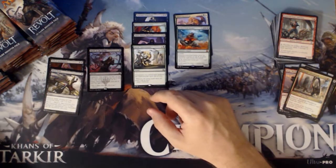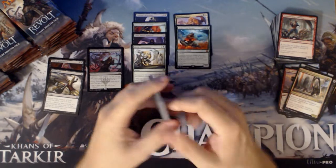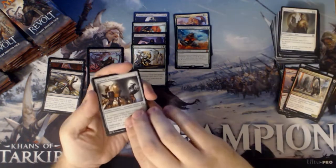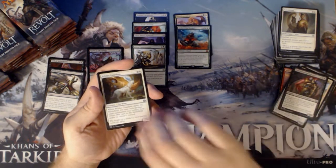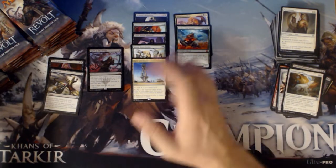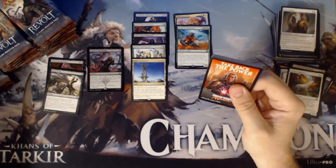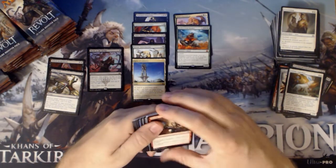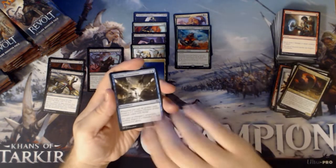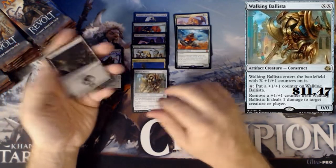Not one of the mythics you want to see out of this product by any means. Cogwork Assembler, Iron Cloud Revolutionary to build our Guardian, and the Spire of Industry. Baroque Intervention is a solid card. We have a Winding Constrictor, Efficient Construction, and a Walking Ballista. Sweet, we hit — best card in the set, Walking Ballista. Thank you Rudy, awesome.